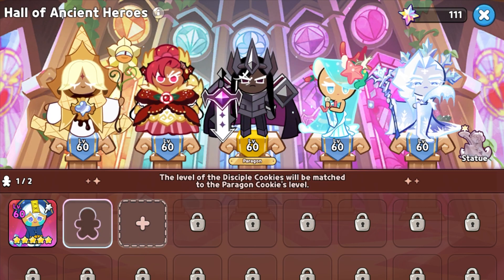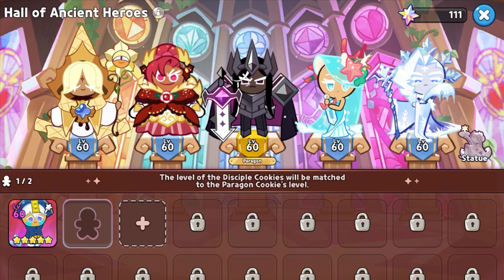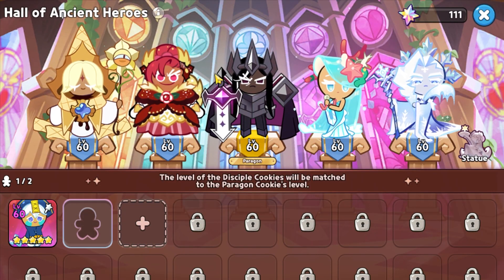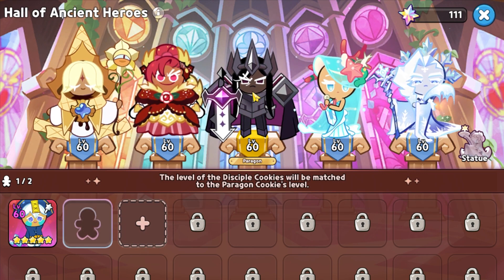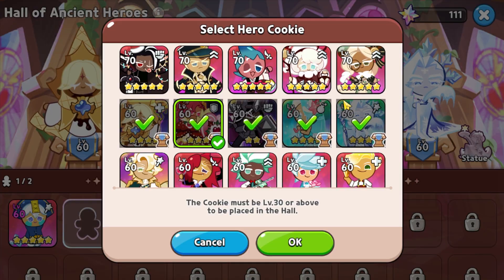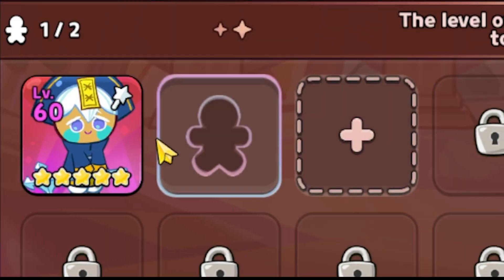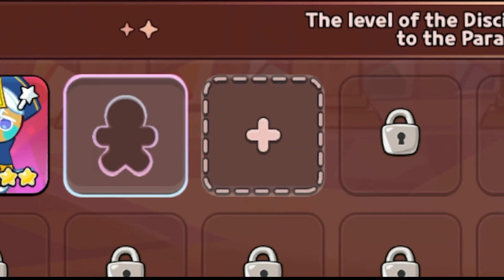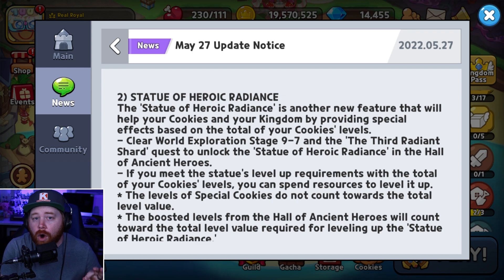The Hall of Ancient Heroes essentially selects five of your highest level cookies. The lowest level of those five is called the Paragon Cookie — as you can see, Dark Cacao is in the center here. Since all of mine are level 60, it just chose one randomly and went with Dark Cacao. However, if you had, say, a level 58 cookie, that level 58 would be the Paragon Cookie because it's the lowest level. Any cookie you place in the slots would then level up to that Paragon level. I'll be doing a full in-depth video on the Hall of Ancient Heroes very soon, so stay tuned.